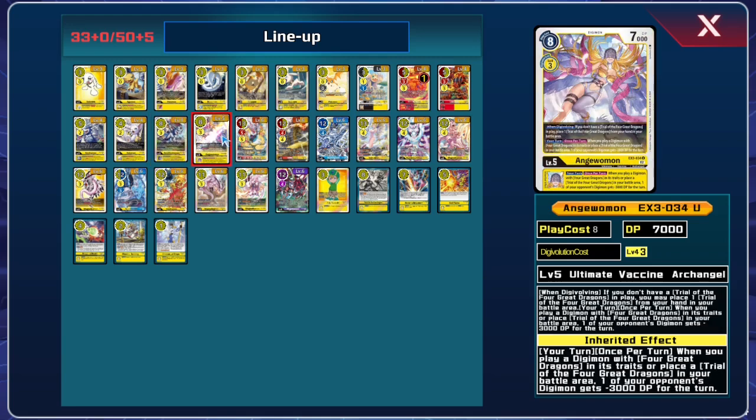The Angewomon, when you play a Digimon with Four Great Dragons in its traits or place a Trial in the battle area, lets you give an opponent's Digimon minus 3k DP. The inheritable is the exact same thing.